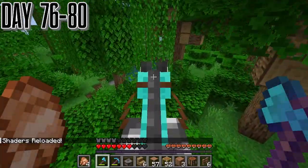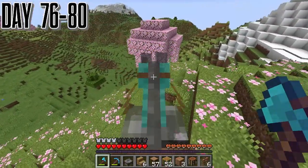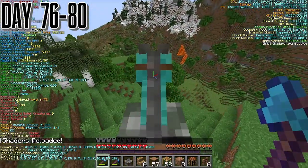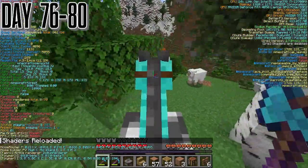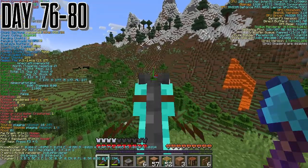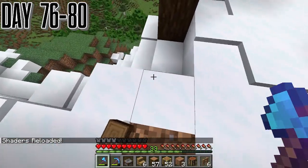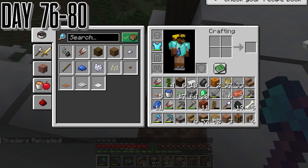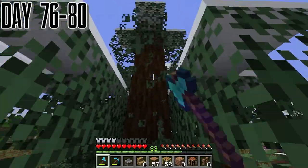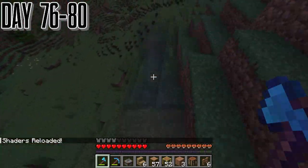We get the blocks to start — we look for some pod soul which we need spruce, and we found it right here. We're going to need silk touch for that later and we don't have an enchanting setup yet, because we're just not really planning anything — we're just playing the game to see how much we can do. We got all this and just need like four saplings, which we get pretty quickly.